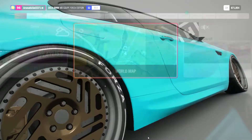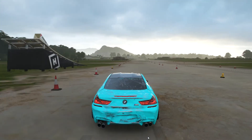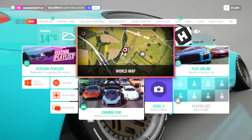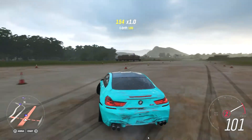So last time I said drift across the beach to get unlimited skill points — you actually want to do it here. It is on the airstrip, I think it is right there, the Greendale Airstrip. You want to drift up and down on this until you get to about a million floor.